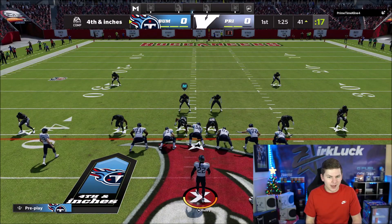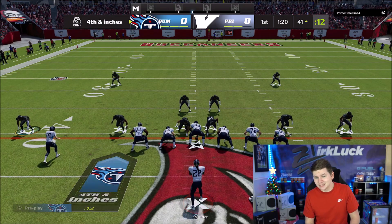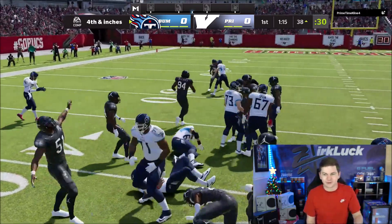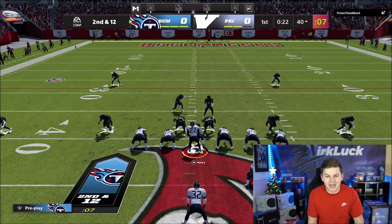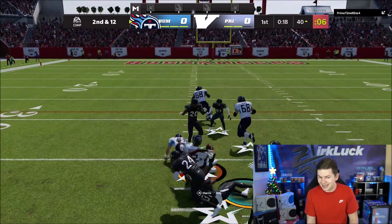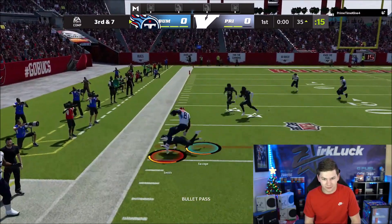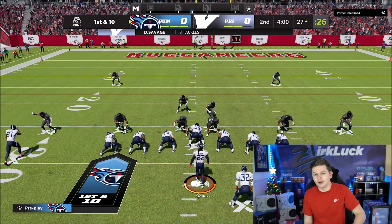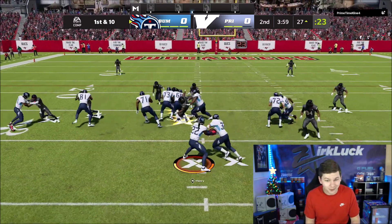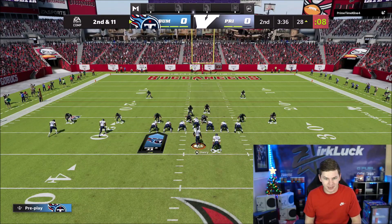On fourth and inches, I don't even care if he knows it's going to be a run — and we finally do pick it up. On second and 12 we run a stretch to the outside, cut it back, Franco breaks a tackle. This is really just that downhill type of running back. You really just want to run straight with him, not really try to change direction too much — that's not really his game. We've definitely taken a lot of time off the clock here.